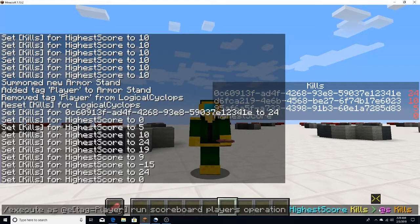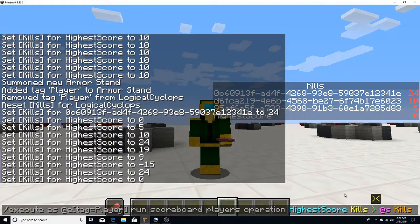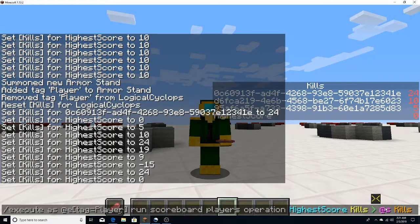Basically, what this is doing is: if the selector's score is greater than the target name's score, then have the target name's score be set to the selector's score, but don't change the selector's score. The selector score will remain unchanged. What will change is the fake player's high score — assuming that the selector's score is greater than the fake player's high score.